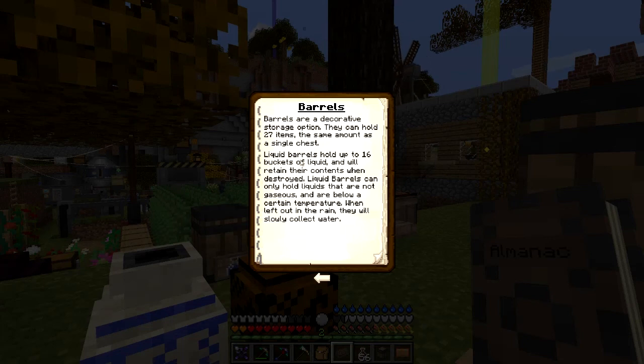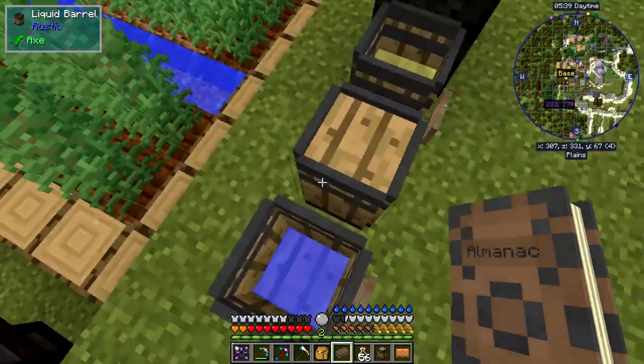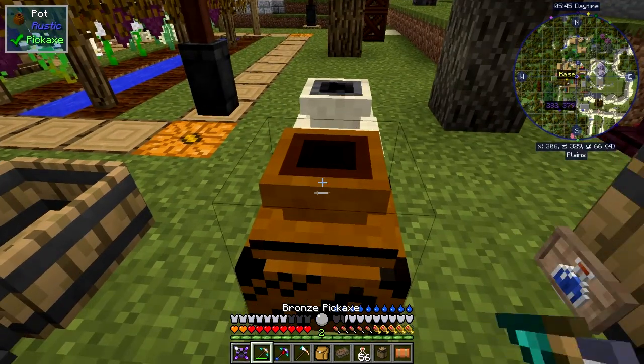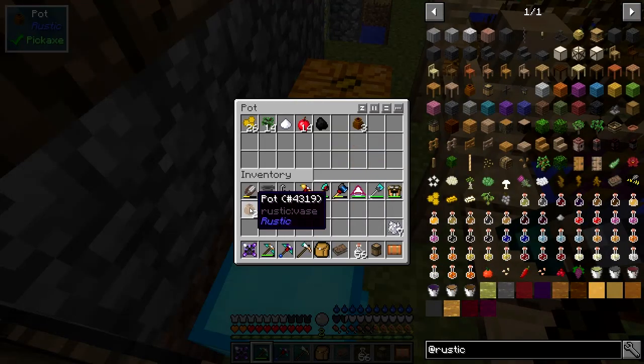Barrels are decorative storage options that can hold 27 items like a single chest. You've also got liquid barrels which can store 16 buckets of liquid. They hold their contents when broken, which is great. At a certain temperature, when left in the rain they will slowly fill with collected water. I've actually noticed that — I've got one here with water in it that just came from the rain.